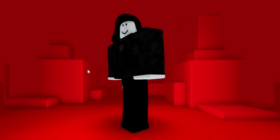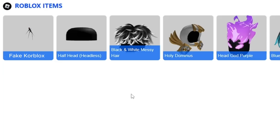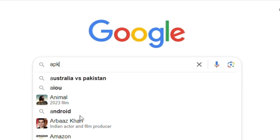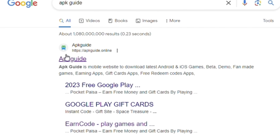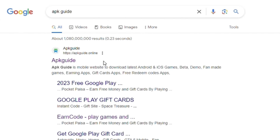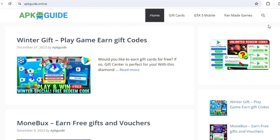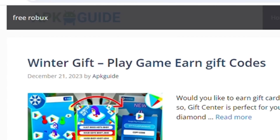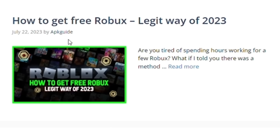The next free item is this fake core blocks leg. You can get this item from this website. Click on the item. I can easily claim this item — let me show you how to go to this website. Search for PK Guide on Google, click on the first website. When the website opens, tap on the search icon, type free Robux in the search box. Then you will see this post — click on it.